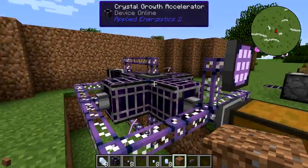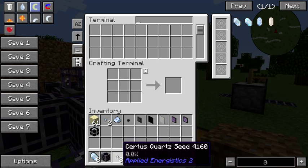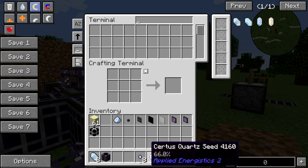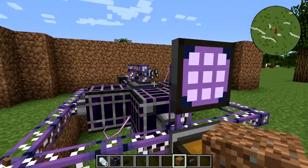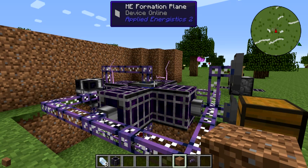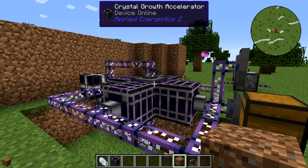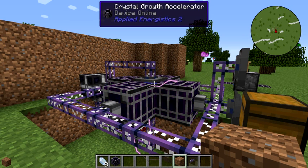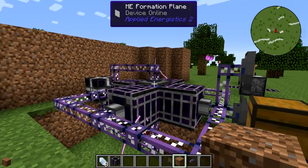We'll go to our terminal and put in some seeds. I've got seeds in various states — some 33% grown, some 66% grown. When I put them in, they just go right out the Formation Plane and sit in the water. Whenever the Annihilation Plane turns on, it grabs them all. It's got nowhere to put them except the Formation Plane, so they just kind of spray everywhere, but they're really in the water, believe me.